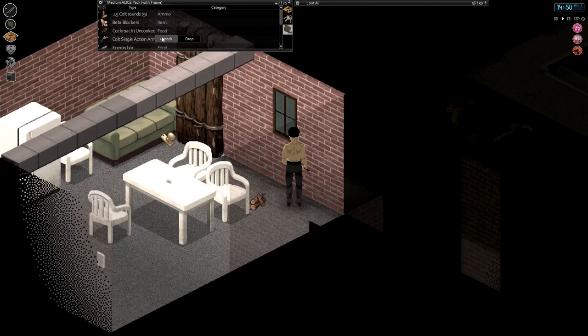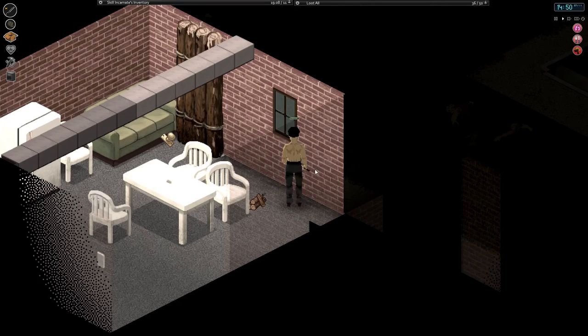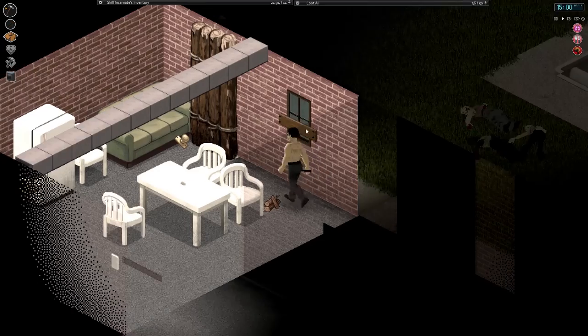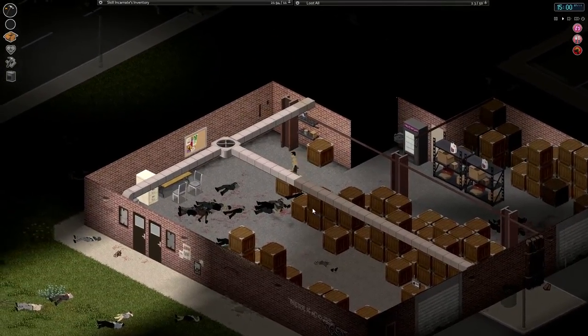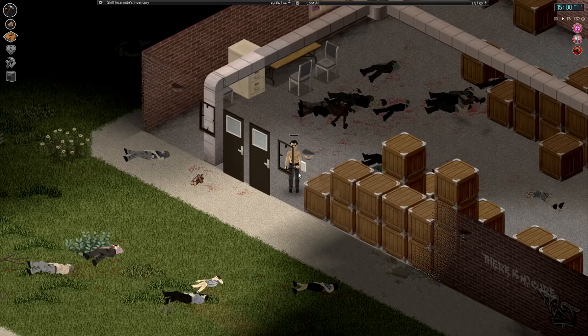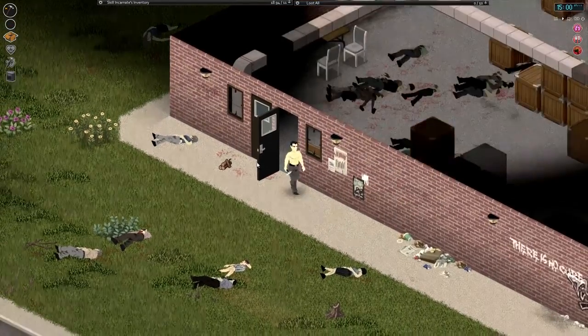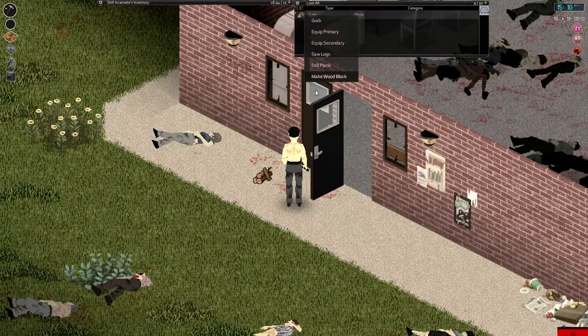We're going to use the planks that we got from breaking the door down in order to barricade this window. To barricade a window, use the build menu. You'll need a hammer, at least one nail per each plank that you use to barricade, and some planks. You can use four planks to get the strongest barricade. Let's just put one down for now - we barricaded a window. This entrance I'm not worried about - this is really secure. Let's put a barricade on this window as well.